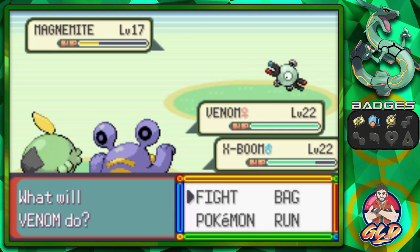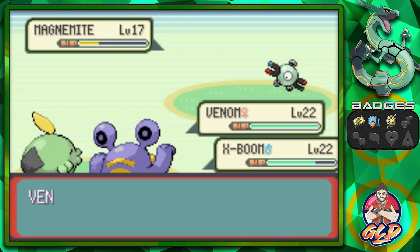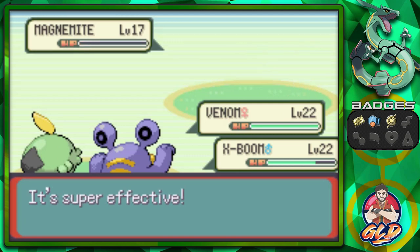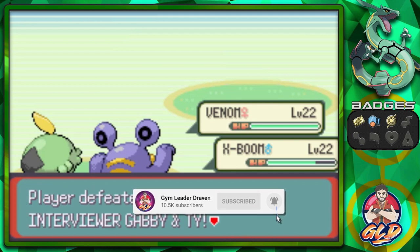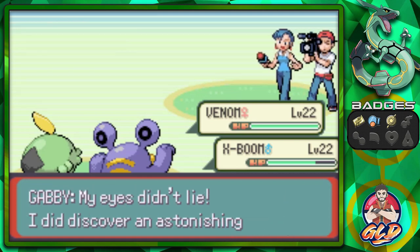Rock Smash nearly defeats Magnemite. Here comes another Sonic Boom, so let's use Pound since Poison doesn't affect Steel-type Pokemon. That doesn't really affect it either. Rock Smash for the win - can't believe its physical defense didn't go down. Everyone's getting points!